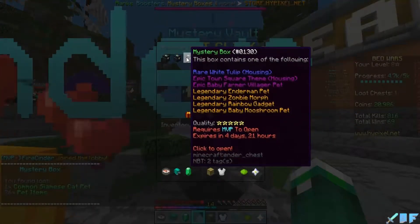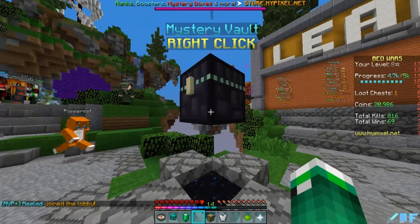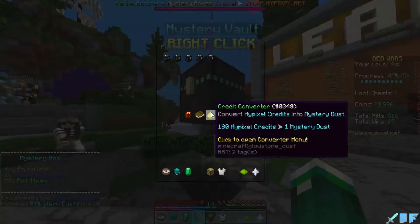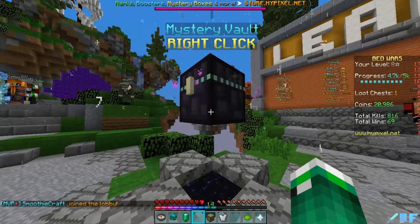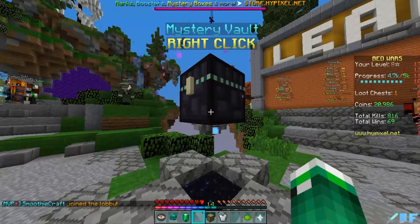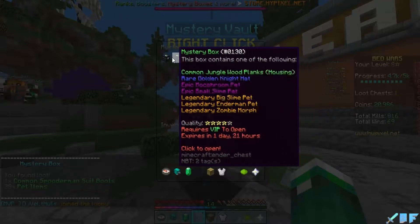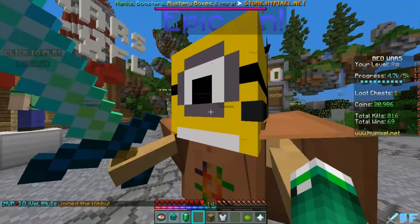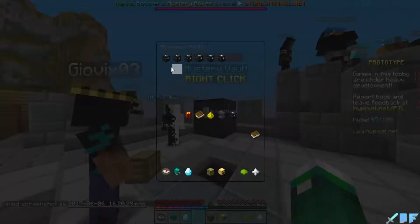Pet items — Siamese cat pet, that's cool. Another three star, come on. Legendary rare pig morph, but I already have that so I got mystery dust. Then this one — Spider-Man sweet boots and all of the other VIP stuff. I guess that's good.